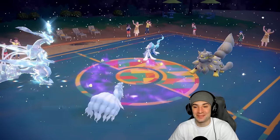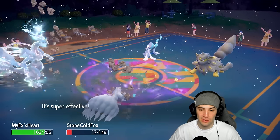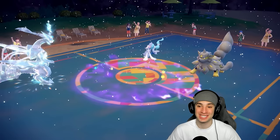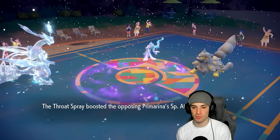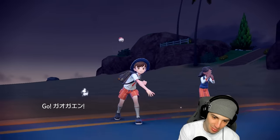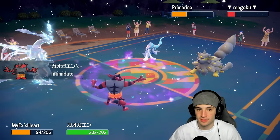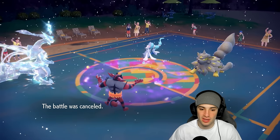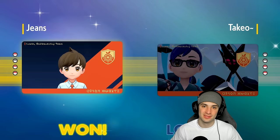The damage against Primarina is not very effective but it's still insane — absolutely absurd. Rock Slide comes out and Kyurem dodges it. Hyper Voice flies but Kyurem outspeeds and another Blizzard finishes off the match. He goes for Liquid Voice and we swap in Incineroar — fake out Primarina, drop another Blizzard, and say night night. Thanks for playing — Kyurem absolutely dominates match number two with just Blizzard spam.